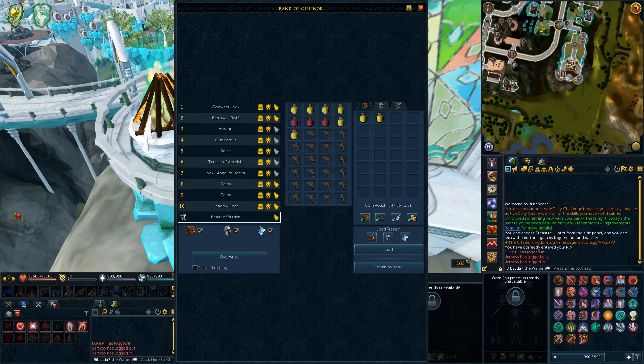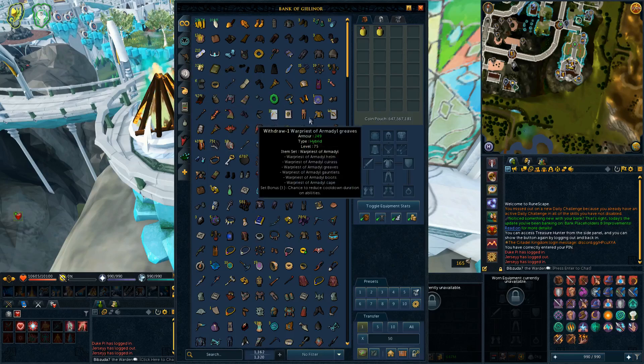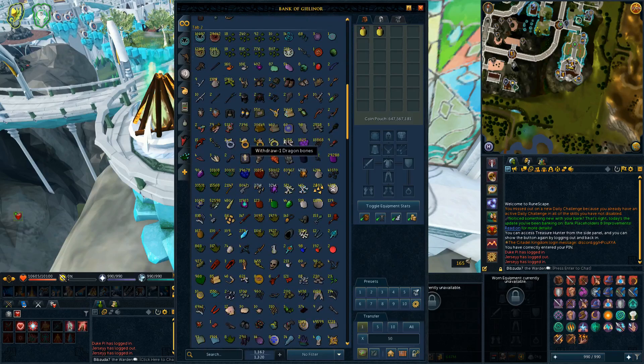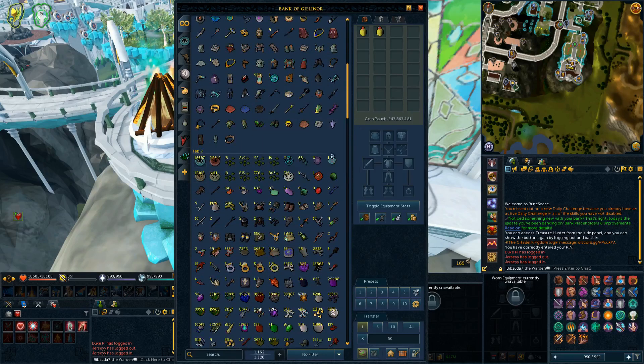As far as tabs go, you can now have up to 15 bank tabs. I haven't yet done any organization on my bank as of this update — I plan on doing so in the near future. This main tab is the one that needs the most organizing.